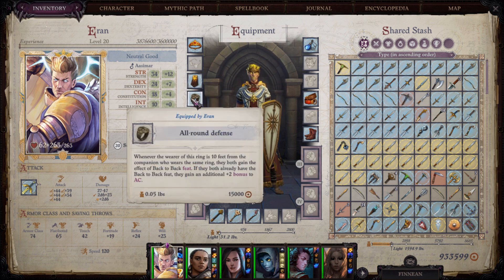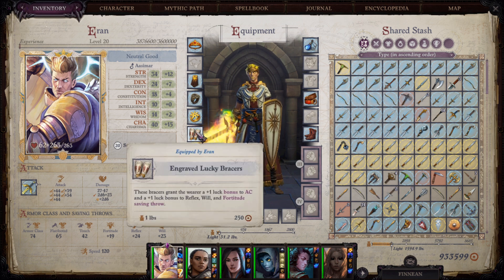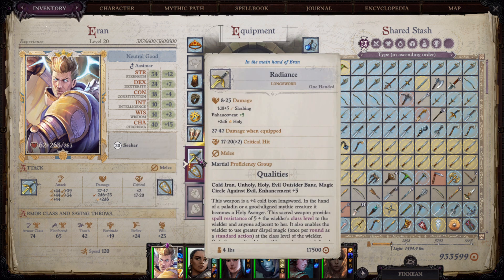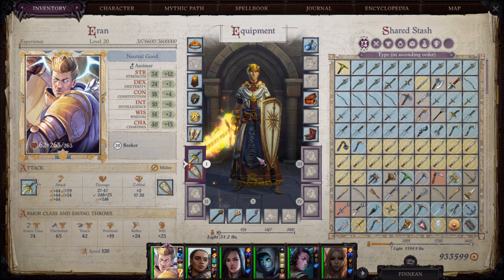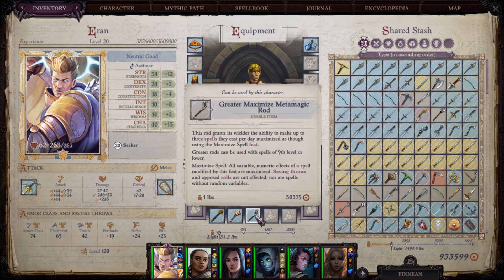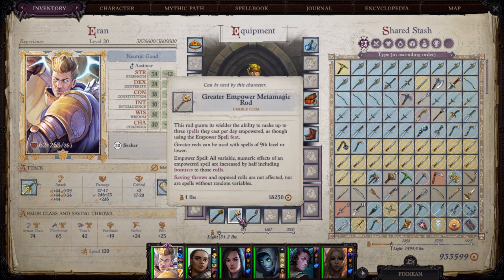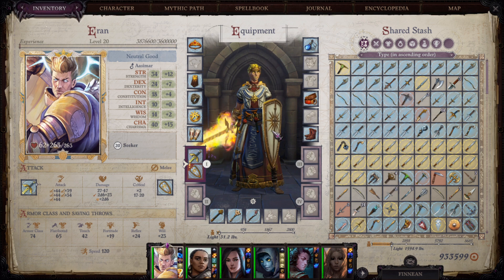Rings that increase defensive abilities are good — one I'm using gives a bonus to initiative. Bracers that increase both AC and saving throws are great. For sword I'm using Radiance, and for shield I'm using the Mythic Path specific shield — not the best but I like how it looks. Metamagic Rods are probably the most important items, allowing us to empower, maximize, and quicken our spells. They already do ridiculous damage, and with metamagics they are even better.